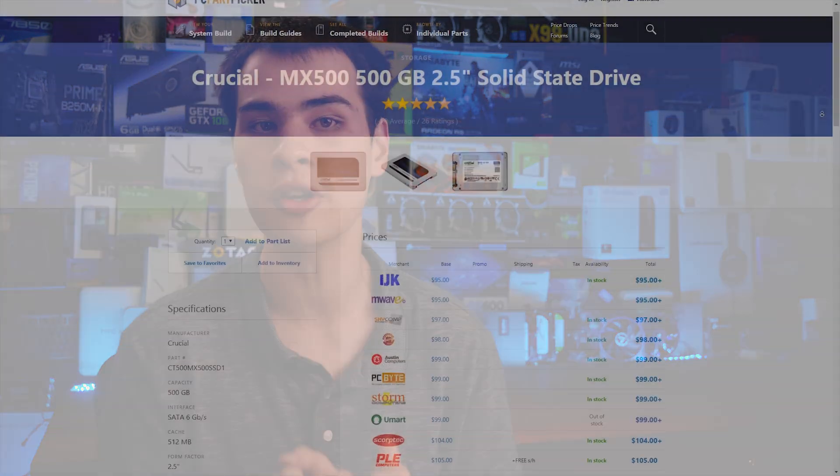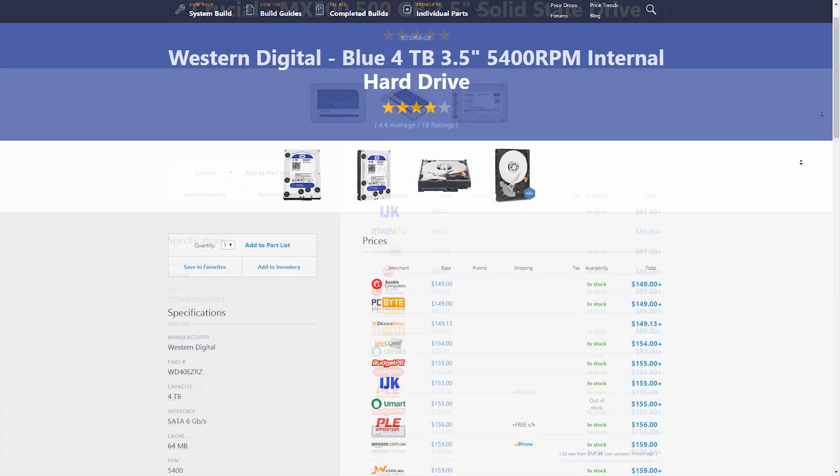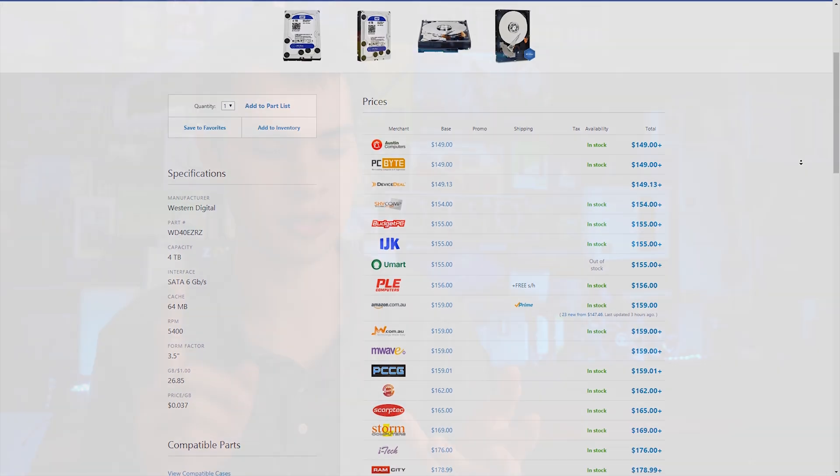For storage, we grabbed a 500GB Crucial MX500 SSD and a 4TB WD Blue hard drive. Since this is primarily a gaming PC rather than a content creation machine, we can store key applications like Windows and Microsoft Office on the SSD, and install a ton of games on the 4TB drive. Games do keep getting bigger each year, but between a 4TB HDD and a 500GB C drive, we're in great shape. Storage in 2019 is absolutely awesome.